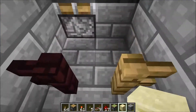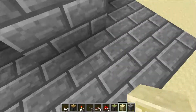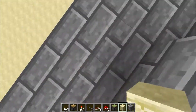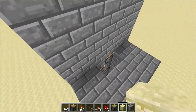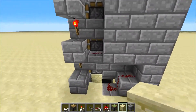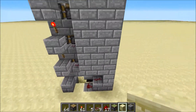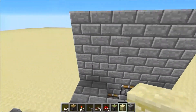On laggy servers and laggy computers, you could glitch the pistons — but other than that, the only downside to this piston elevator is that it uses quite a lot of pistons. The footprint, or size, of this elevator is super small.